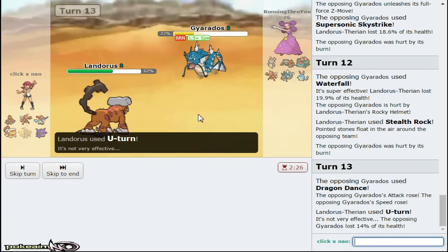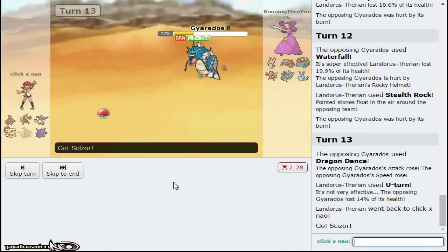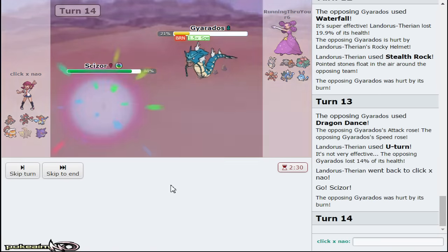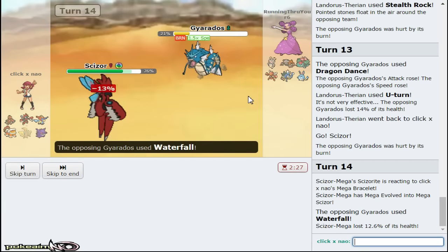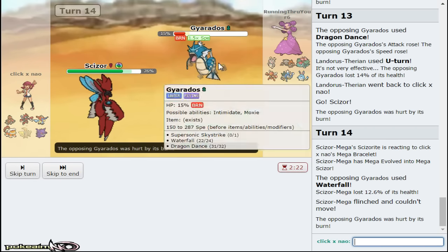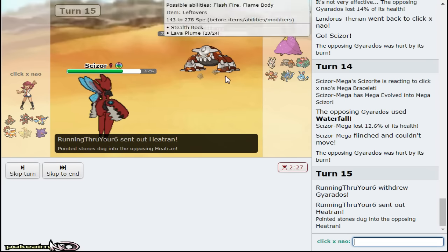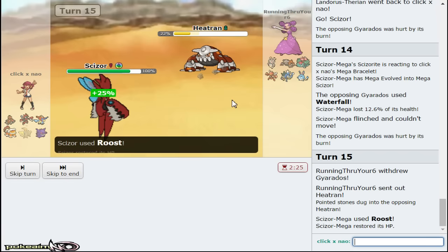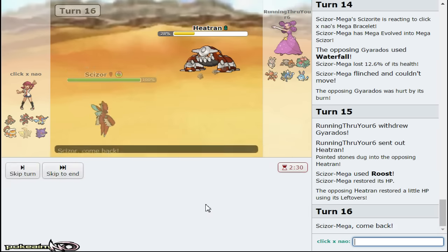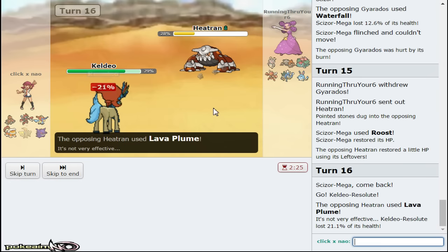This is a tough mon for my opponent to switch into. I set up Stealth Rock because Landorus isn't taking much damage. Rocks are up now and I can hit it with U-turn. Gyarados chose Dragon Dance - I don't think that really matters because I can go right out to Scizor and I know U-turn knocks it out after burn damage. I don't want Heatran coming in, so I go for U-turn and just pivot right here to keep the momentum.